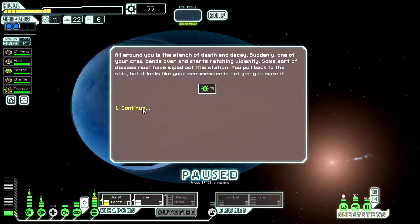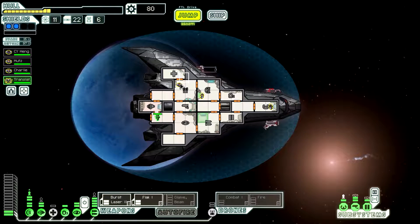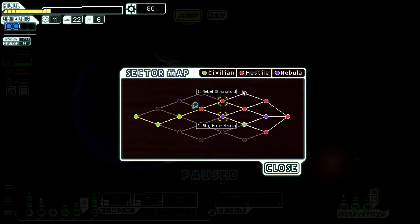Yeah, let's look for survivors. 26 scrap. Hector's gone — no! Well, now I need to up the reactor. All right, now you're on weapons and you're back on engines. That sucks. Well, at least we got scrap for him. All right guys, we'll see you tomorrow in the Rebel Stronghold. Adios.